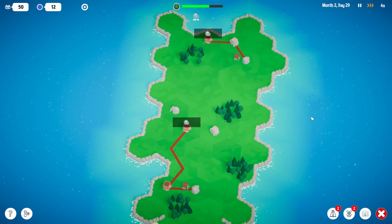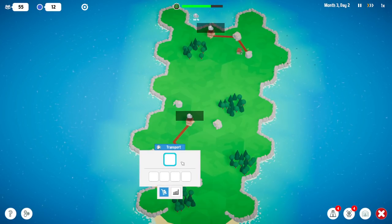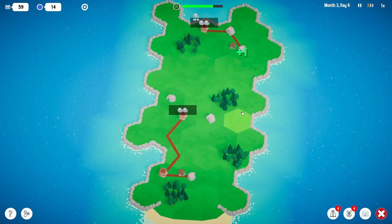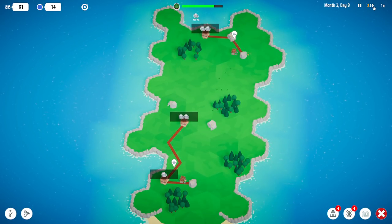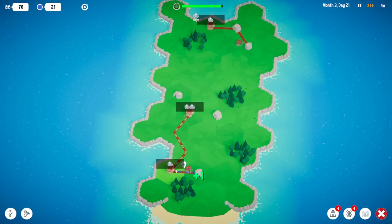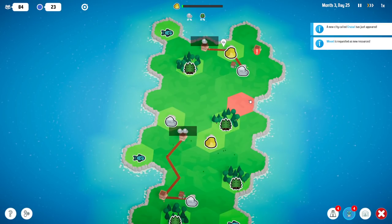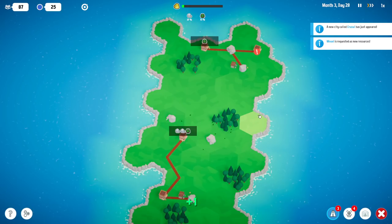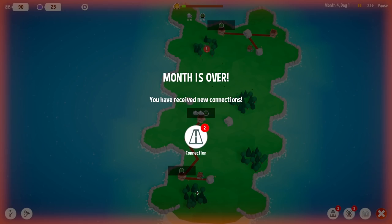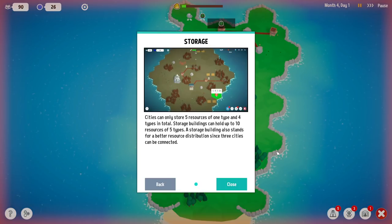There's our storage thing. Oh, I get to pick — I haven't seen that option before. You're going to need to get some stone up there. I'll remember that for next time and not squander my option getting a storage bin. Wood is now a resource. Let's connect these two towns — they're right next to each other. Everyone wants wood. You can only store five resources — one type up to five, and four types in total. Storage buildings can hold ten of five types.